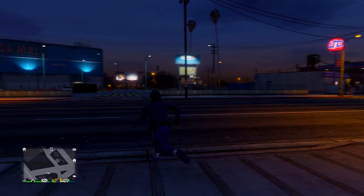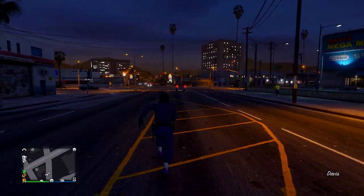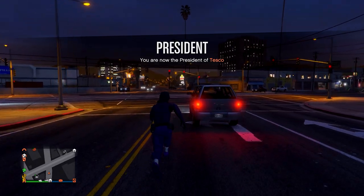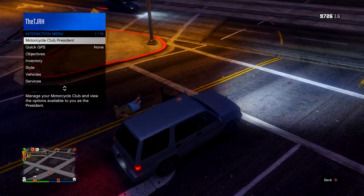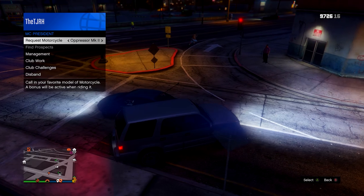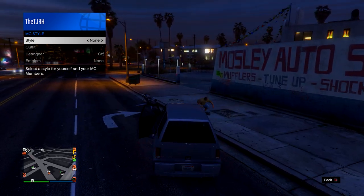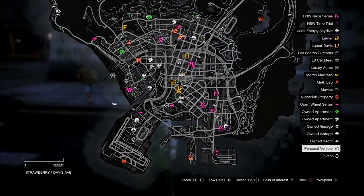When you spawn in, head over to any car — a street car or your own car. Just make sure it's a car, not a motorbike; a van works too. Sit inside it, then register as an MC or CEO. Once you're sitting inside, go to your MC or CEO style, switch one to the right, then switch one back to the left. Get out of your car and you'll notice you now have the outfit with the belt and the invisible torso. Go ahead and save it.